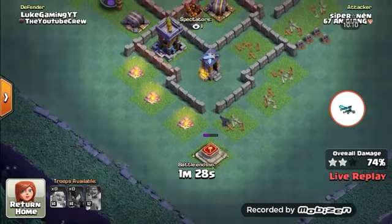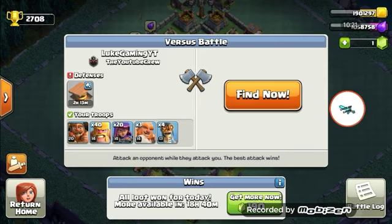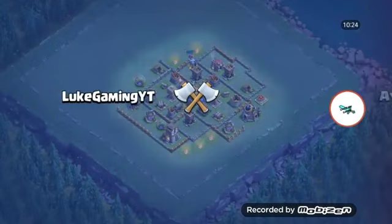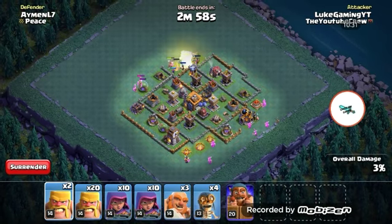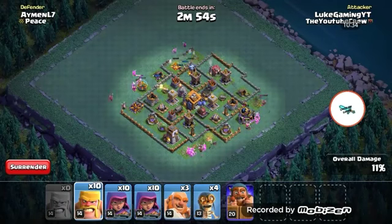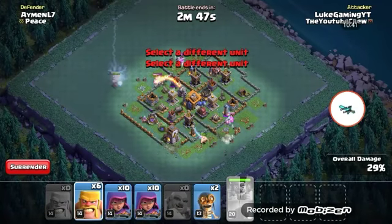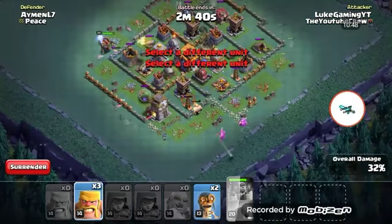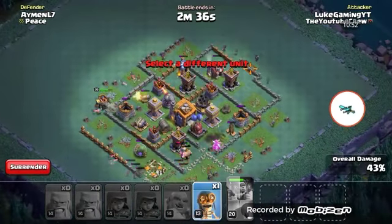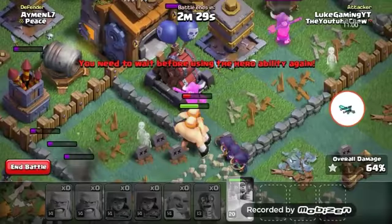Yeah, it looks like we won because the archer towers can reach them - this is pretty cool. Another 30 trophies. I think we need three more wins to get the clan challenge done. Let me spam the rage barbs, deploy the boxer giants, spam the sneaky archers, and put a bomb over there. The boxer giants are occupying the giant cannon.